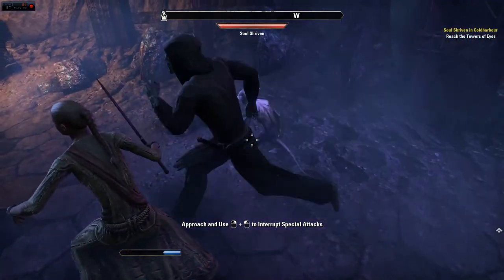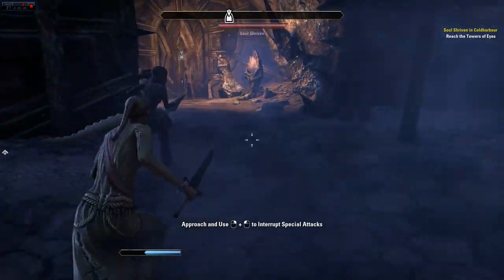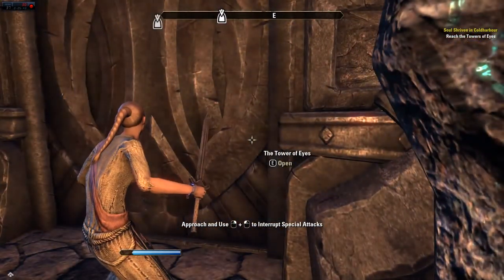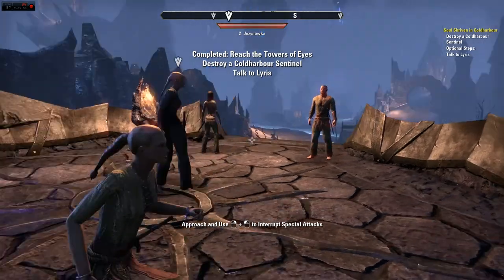There we go — we got an imp. It's purple! Anyway, I was starting to say something about Morrowind. I've noticed that a lot of the stuff in this game that shows up in certain sections looks just like Morrowind.